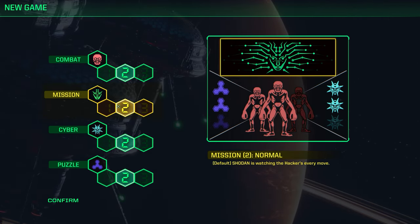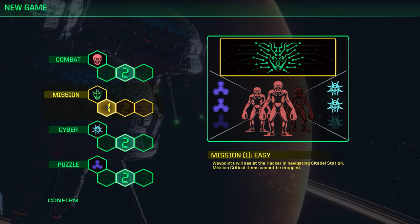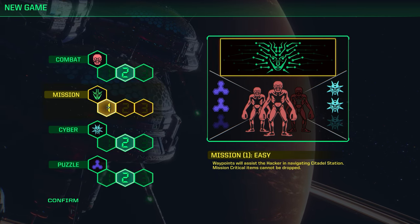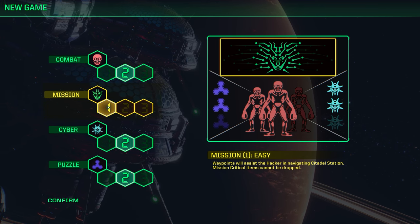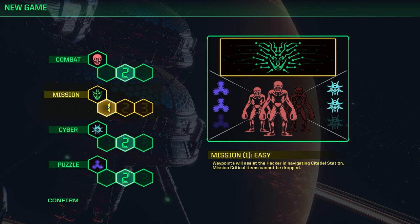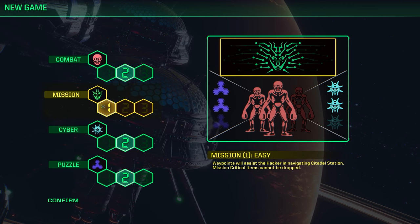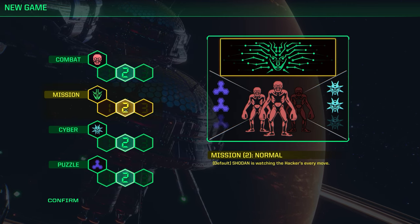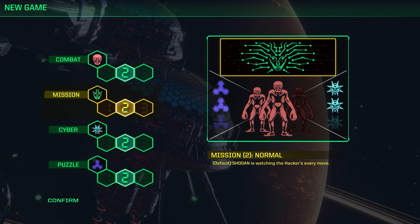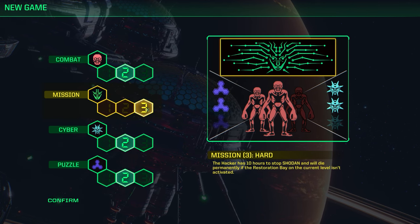There's also your mission difficulty. This is basically how you get around the station. The game doesn't hold your hand at all, but if you reduce these difficulty settings down, it will start to hold your hand — it will give you waypoints, show you things that you need to pick up, and it won't let you destroy mission-critical items. On number two, Shodan is watching but you don't get waypoints and you can destroy mission-critical stuff. And then number three, you've just got 10 hours to complete the game or you die.